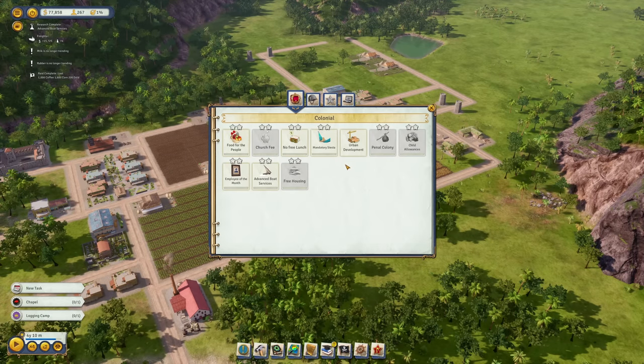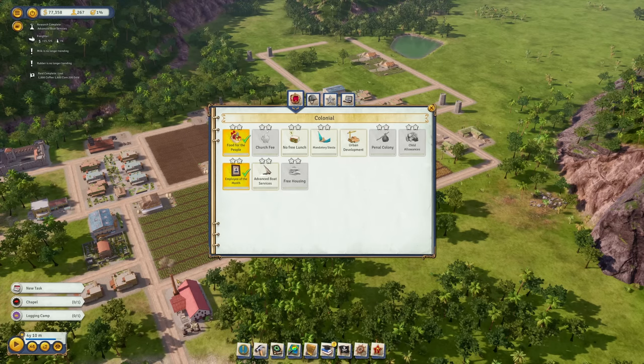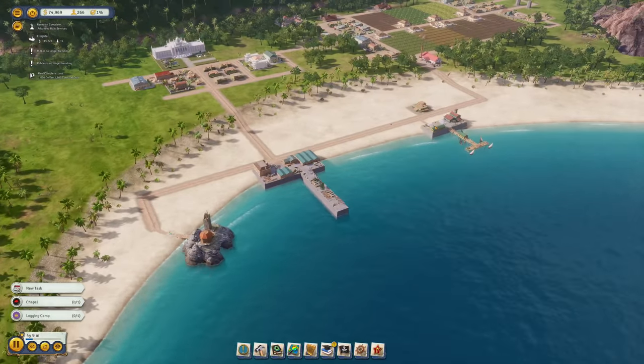It's also time to look at edicts since we've finished some research. The boat service and employee of the month are done. Let's start with 'Food for the People' — costs $500 but increases general food quality by 10. The 'Employee of the Month' edict makes mines and industrial buildings work double shifts for $350 per month. Advanced boat services makes freighters and cargo ships 5% faster but increases port costs by 50% — researched but not needed yet. These two active edicts will level up to 2 stars over time.